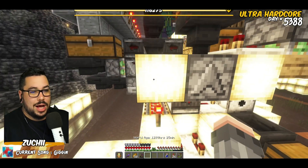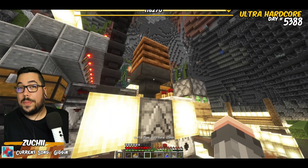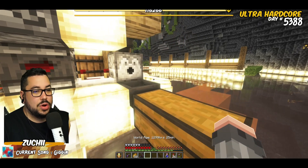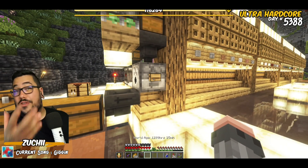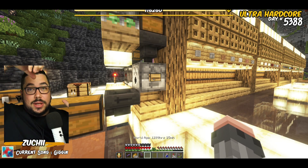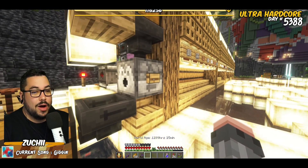At the same time, up above it activates the dropper which goes into the hopper, then the comparator and the piston push down. So whenever the shulker is empty, you see the piston push down and break the shulker, and then you see the dispenser fire up another one.